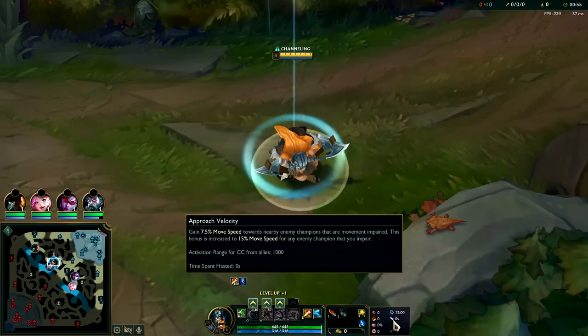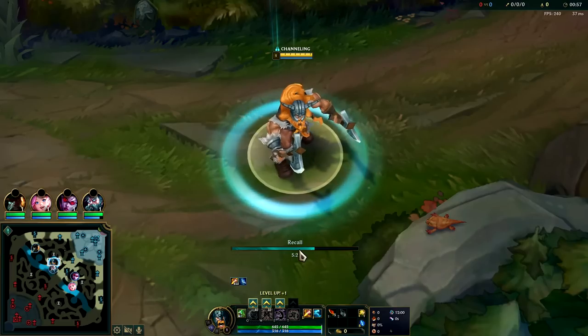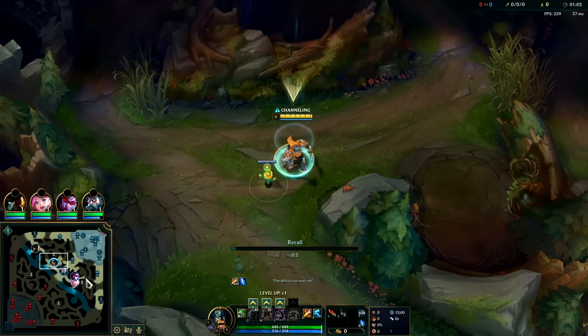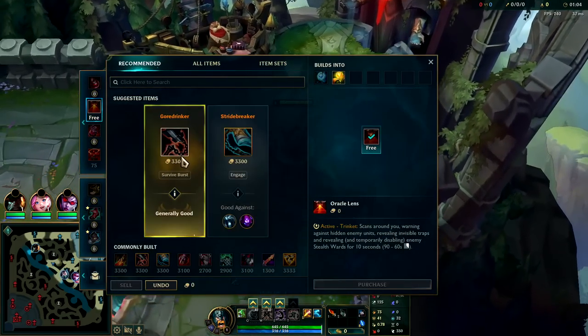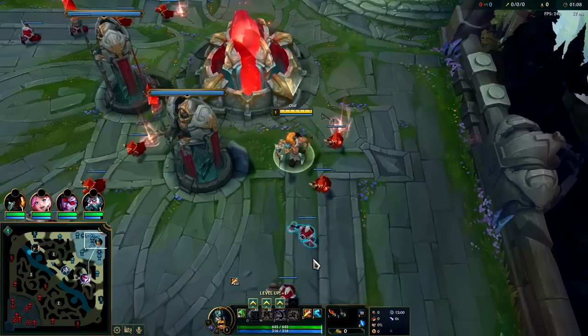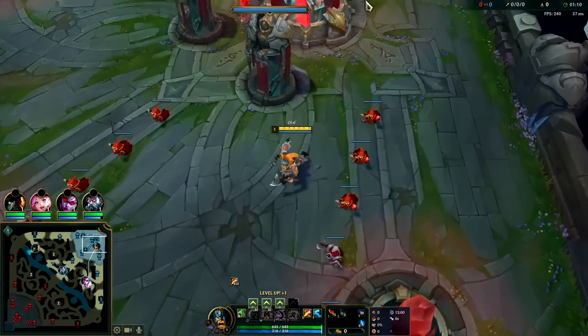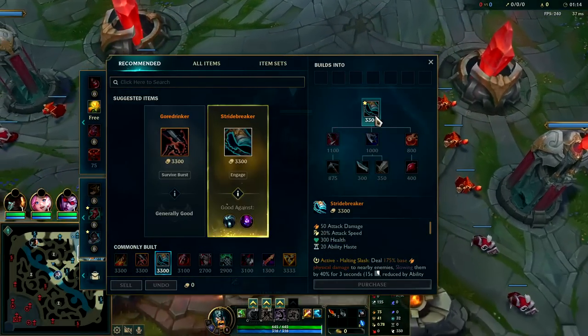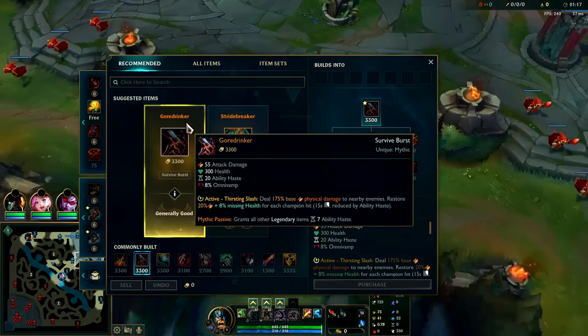Approach Velocity gives you a mobility bonus whenever you slow the enemies or if they are already CC'd. For items, we're going to be going for Goredrinker into Death's Dance into Sterak's in that order. It makes you extremely tanky and front-linable. If you already have a front line like Tahm Kench and Leona, then go for Stridebreaker instead — it gives you more stickiness.